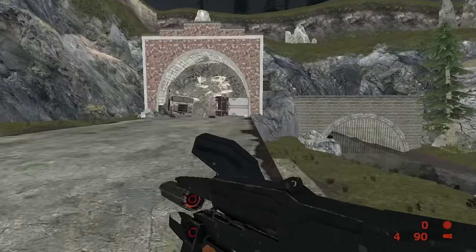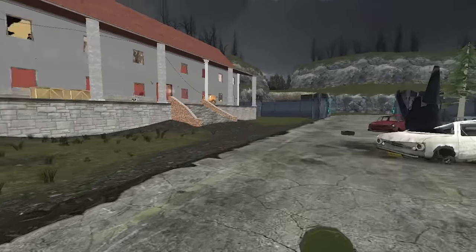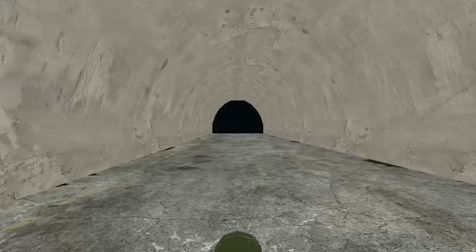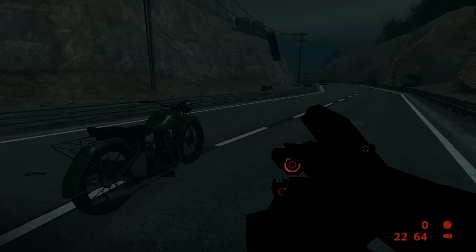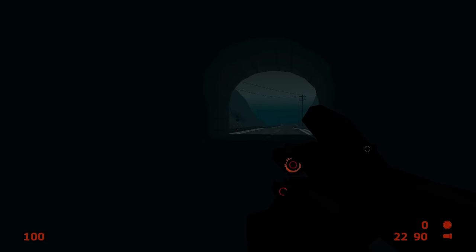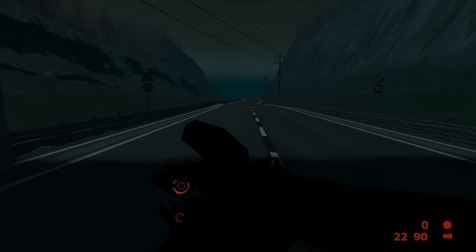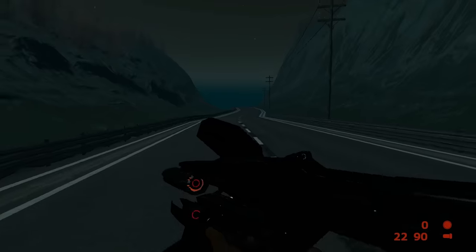You shoot a bunch of resistance fighters before getting on a motorcycle that handles like ass, and you drive to Nova Prospect — except driving this motorcycle through the load zone crashes the game. I had to leave the bike and sprint through the tunnel. The next area had two motorcycles sitting there, so I didn't really have a problem — which leads me to believe the developers knew this was a problem and just didn't fix it. But then I drove into the next map and it crashed again, so I went through on foot. Are you telling me your playtesters never went through those tunnels on that bike?